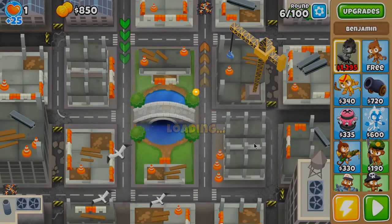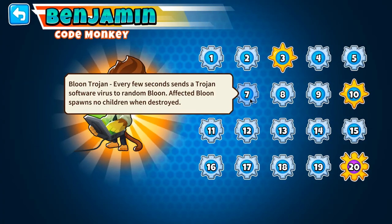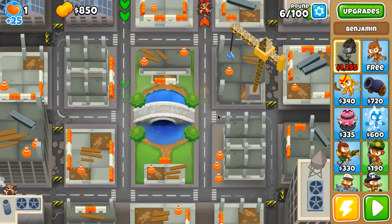I'm going to go with Benjamin for this gameplay. I found out that Benjamin is actually a much better hero than I thought, because for round 40 you're always going to have Benjamin level 7 if you place him early enough, and the Bloom Trojan virus is going to make the mob in round 40 spawn no ceramics. You just need to destroy the external mob layer — round 40 is super easy.